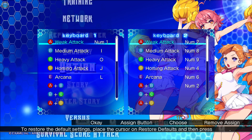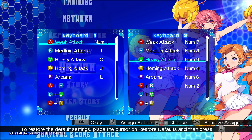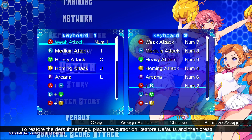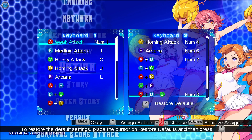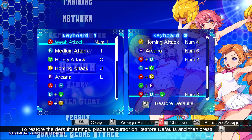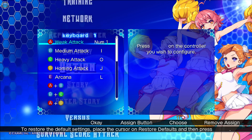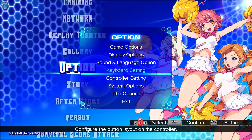Control keyboard settings — oh god. You can rebind everything, but you can't rebind movement. I play fighting games with the keyboard — that's how I used to play back in the day, I'm still using it. So in order to rebind, you need to press enter, and then you need to press Tab — because Tab is the OK button of the first player. Holy shit.